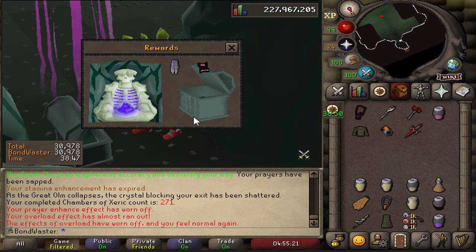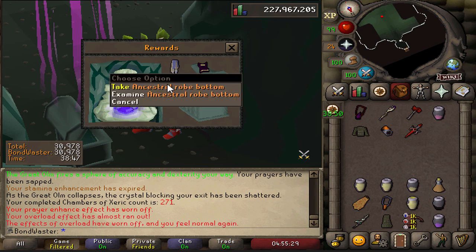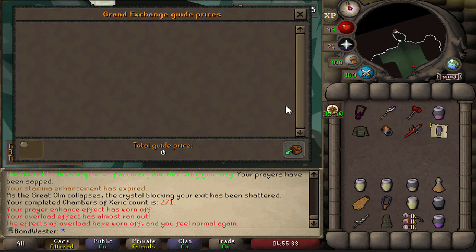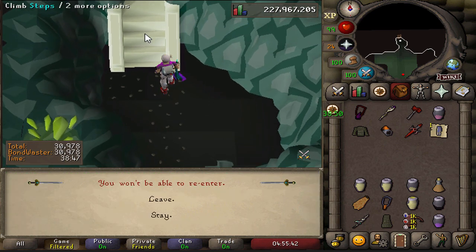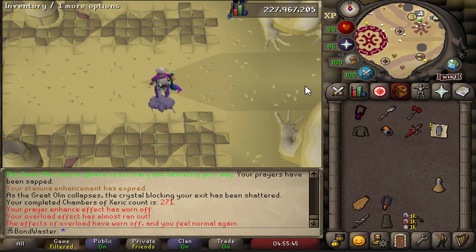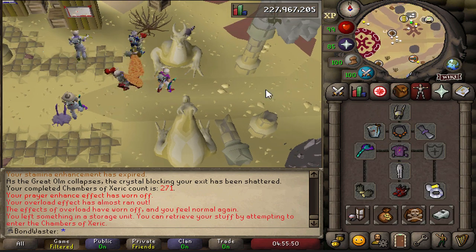It could have been better of course, but there's a lot of other items that are completely worse. That is an upgrade. That is a fantastic upgrade. Wow, Ancestral Bottoms. I did it! 65 mil? Oh my goodness. Let's go! It feels finally so good after being so dry. Absolutely wonderful boys.